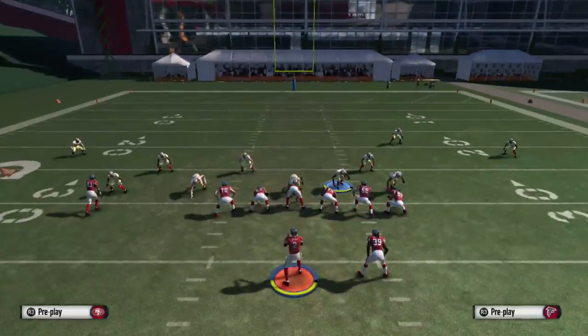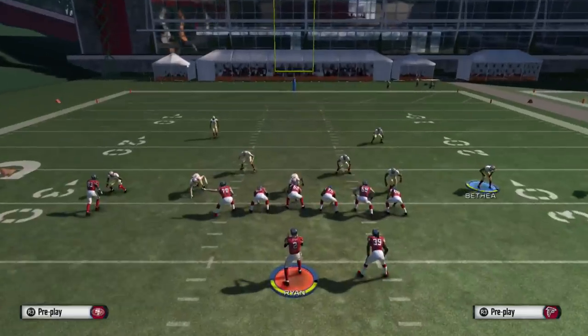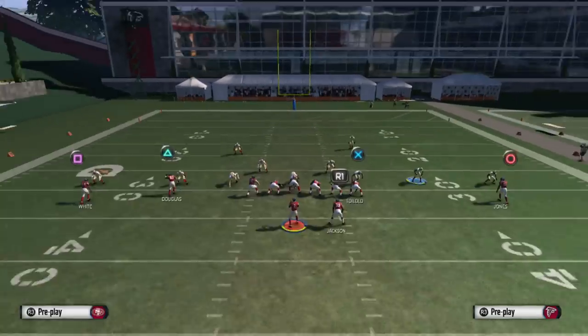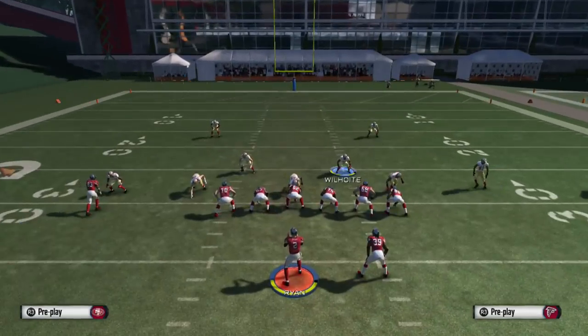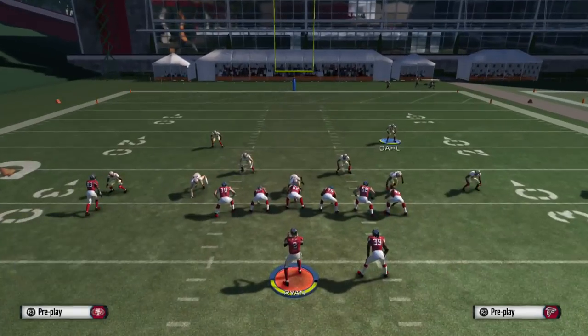Another thing you can do to enhance it: go ahead and show blitz or press the defense. You can put this guy in purple, put this guy to deep blue, put this guy in man coverage or guarding the field, and this guy — whatever you want, leave them in a spy or guard with the safety.